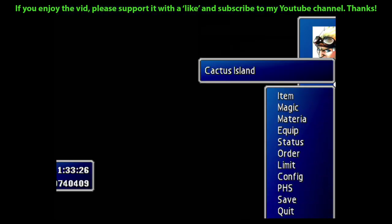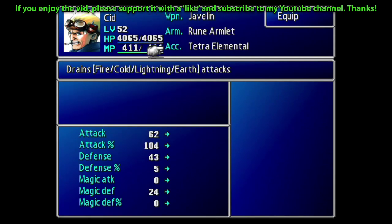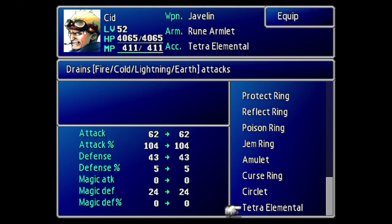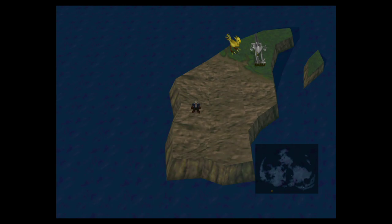And there we have it — another Tetra Elemental. You're only going to need three for gameplay reasons, since you can only have three party members in battle at once, but you can farm as many as you want. You can sell the ones you don't need, or if you're going for a perfect game, you might want to get 99 of them. It's a fantastic item and an easy farm once you've got the correct setup, as you can see.